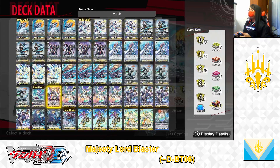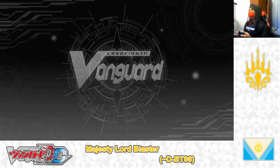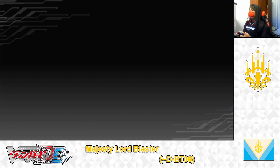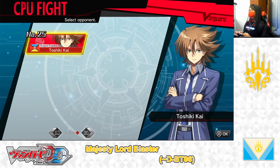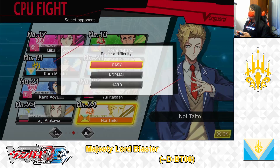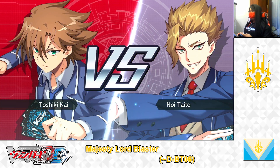The deck's been built. Now it's time to test out the deck, so let's leave the Edit Deck menu and return to Main Menu, off to Fight Menu and CPU Fight, selecting the deck I just built — the Keter Sanctuaries Majesty Lord Blaster D Booster 6 deck — and choosing the opponent I'm going to test it on: Dragon Empires, Noi Taito, Normal Difficulty. And the battle begins — let's get started.